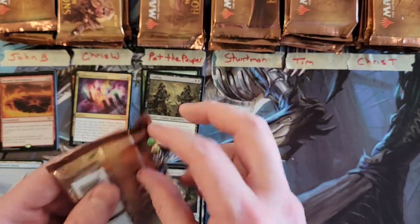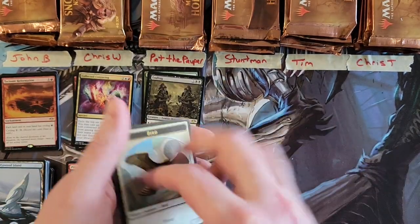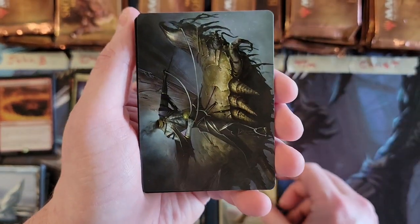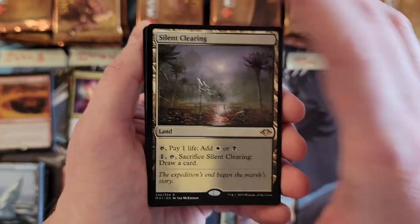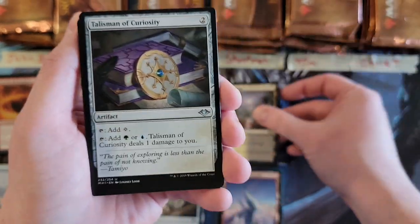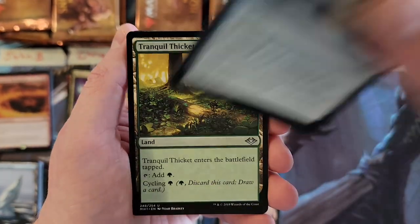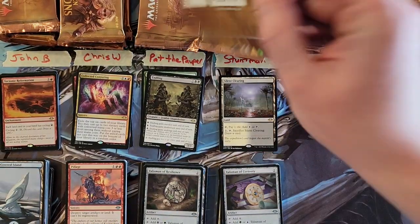Stuntman, your first two packs. First pack: mountain, Silent Clearing — that's our second horizon land of the box — and Talisman of Curiosity. Always good. That's it for your first one.